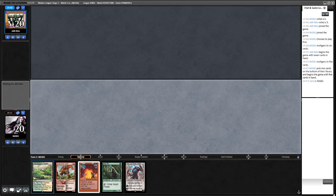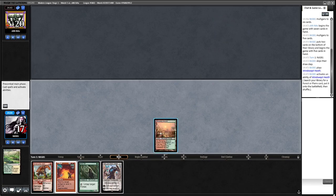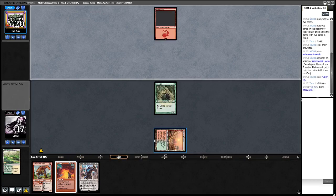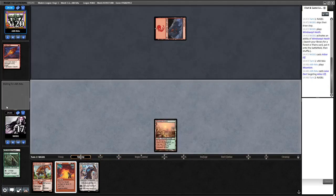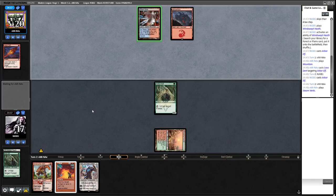We go and get a Stomping Ground, play out our Elf. Opponent has Lava Dart — that's not good. We find another Arbor Elf but no land, which is not good. The opponent has the opportunity to flashback Lava Dart but that just does our Pillage job for us I guess. So this is Prowess. Another Lava Dart.